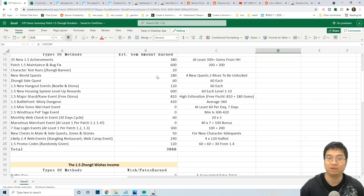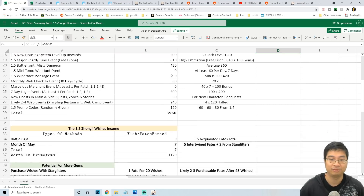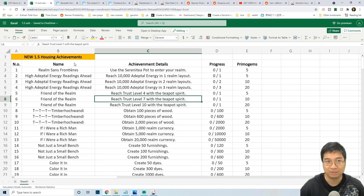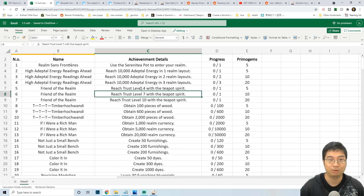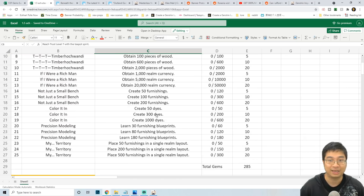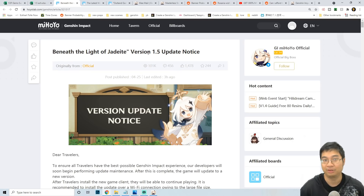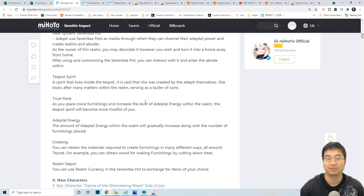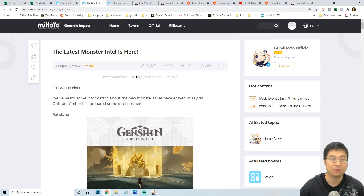We'll cover the estimation of dates, the number of promo gems for different events, and how we can get more promo gems for the Zonely banner. We'll also go through some achievements for patch 1.5, including the housing system, and go through the patch notes with clues and hints for different events, quests, and promo gems.